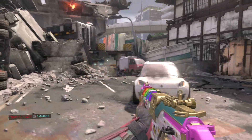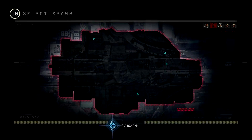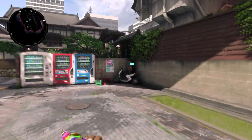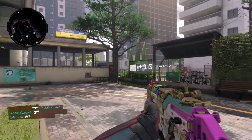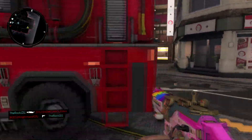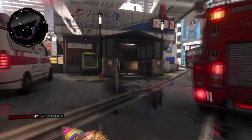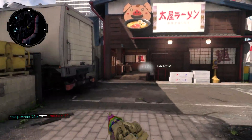Let's go over the attachments I'm rocking. I have Quick Draw, Extended Mags, and Long Barrel. I like Quick Draw because if you put Quick Draw and Gung-Ho together, you pretty much eliminate all the sprint-out time and ADS time, so you can rush and aim faster off of sprint. Extended Mags lets you get those guaranteed three, four, or five-man feeds.